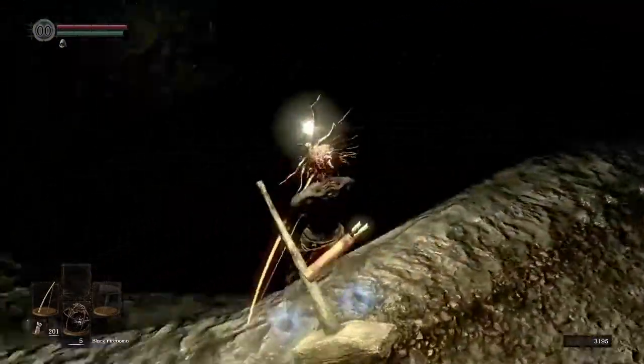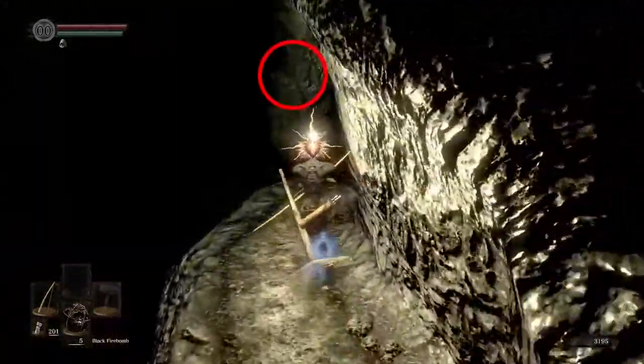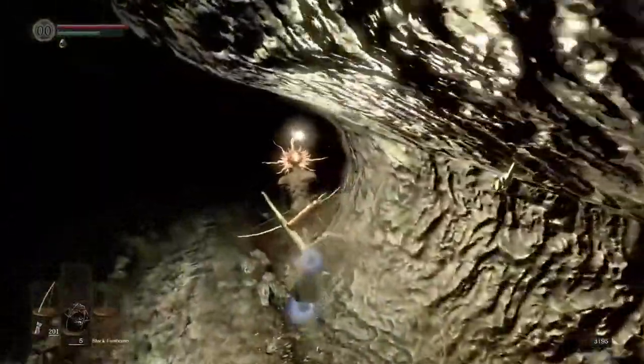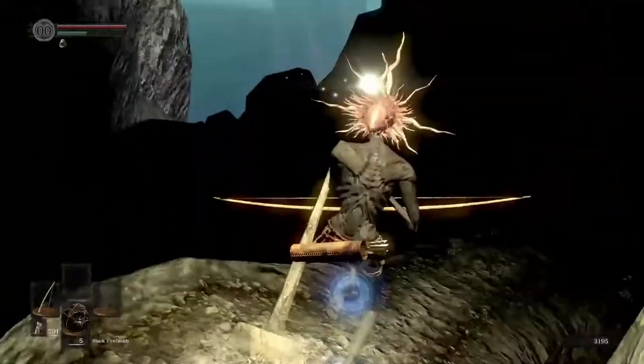Drop again onto the path and follow it down. When you get to this arch, run across to the wall. Follow the wall to the left, staying against it. Again, you will go past a skeleton dog, but if you stay against the wall, he won't hit you.